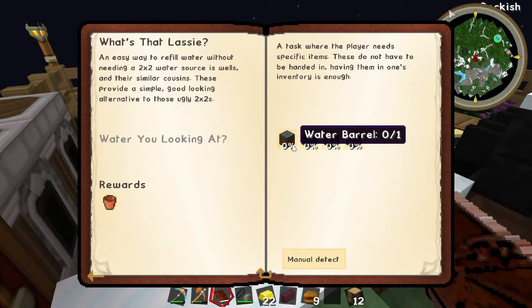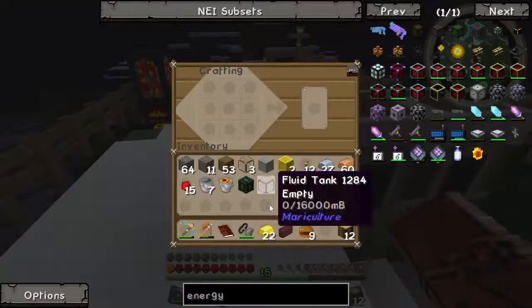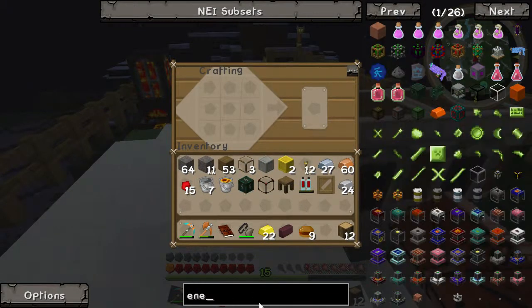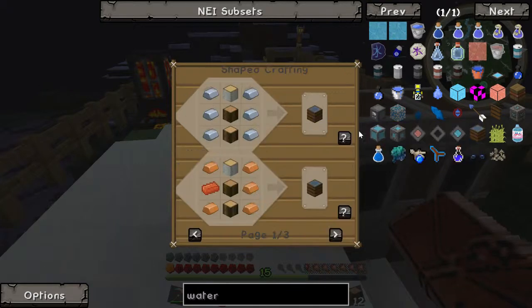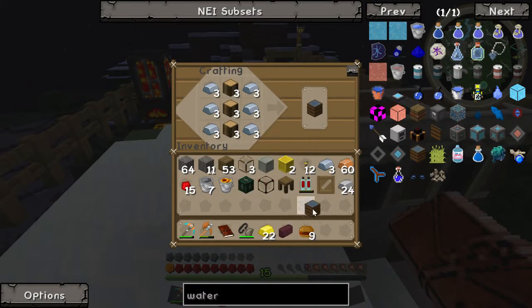Let's start this quest that we were going to do last episode: water barrel, stone basin, clay jug, and brick well. Water barrel — I did get some wood this time. And now, clay jug actually requires actual clay. Clay bricks — why does everything seem to require clay blocks? Stone barrel — we may need to smite up some stone for that.